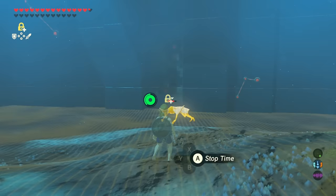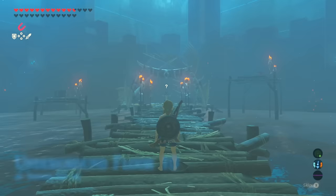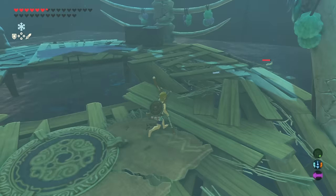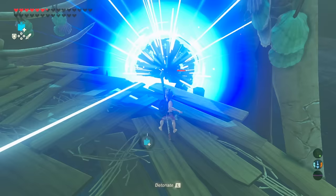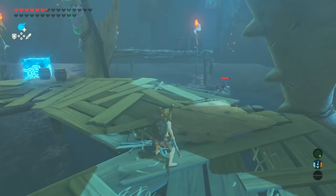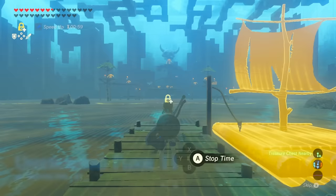On level nine there are Octoroks and Wizrobes. Use Stasis on a Wizrobe and shoot him in the face once or twice - he'll fall to the ground, making it much easier to deal damage. Floor 10 is where a lot of people start to have trouble. There are higher-tier Lizalfos here. I recommend staying on the circle area, keeping them off with bombs, and if they climb up, knock them off with a quick combo back into the water. It's a bit tedious but it conserves your hearts.